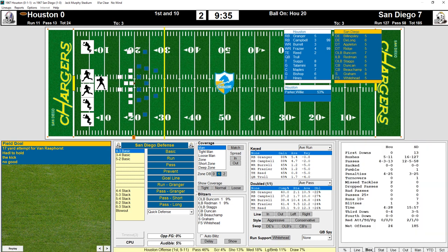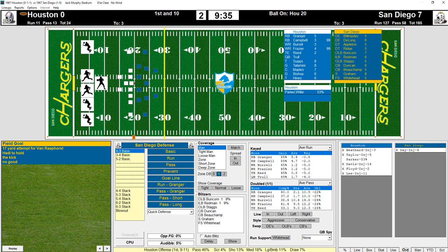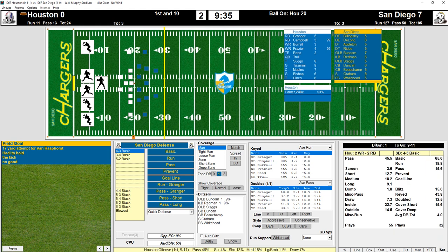After that entire drive, he missed the field goal. You can go to different tabs — it shows you who's playing and gives you a box score. Look: 13 first downs to nothing, score is still 9-7-0. I should be up a lot more. You can also see individual stats of who's in at the time, injuries — a lot of people are out for the year — and year-to-date stats. Very statistically heavy. That's pretty much it.